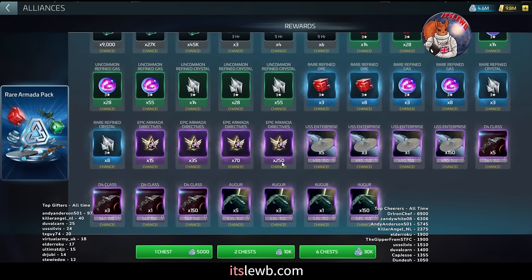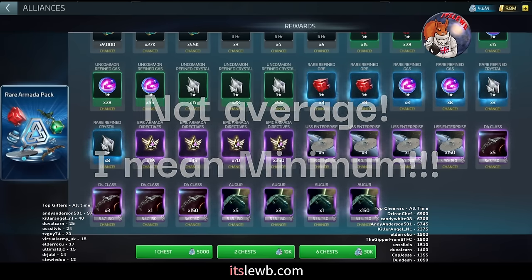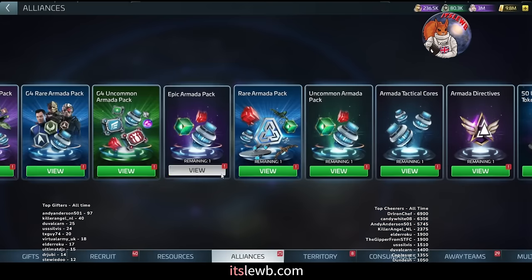The rare chest pays out 15, 35, 70, or 250 directives. The 250 does tend to drop more frequently than the 100 rare from the uncommon chest. From our testing I probably get the 250 about once a month — so it's about two to four times more effective in drop rate. On average from six chests I'm getting between 70 and 100 directives a day.